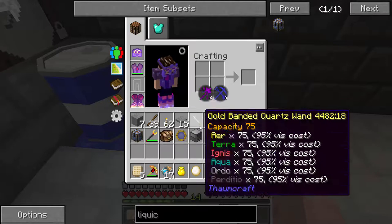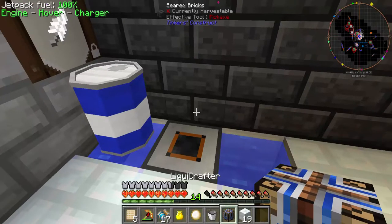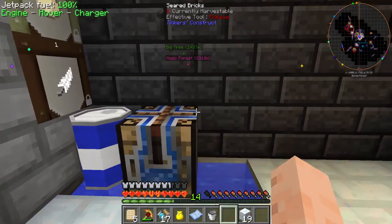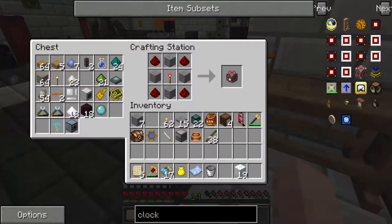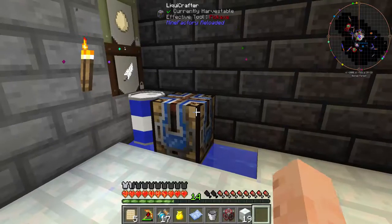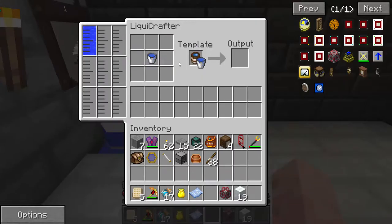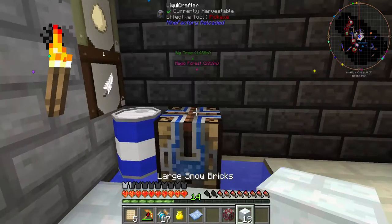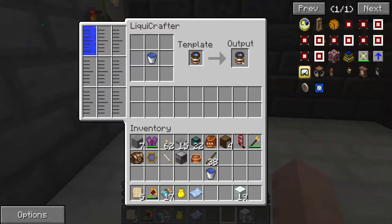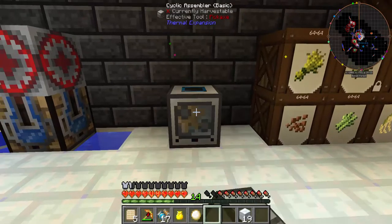There we go. Now we just need to build a liquid crafter. Now it's filling up with water. We need a stone clock. Now I tell the crafter what I want it to craft, and I want it to craft water. Look at that - it's creating fresh water. Nice.